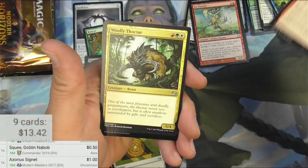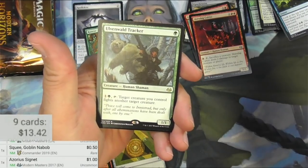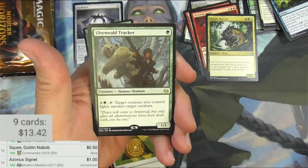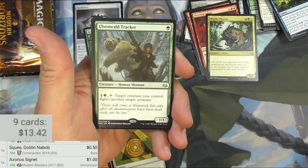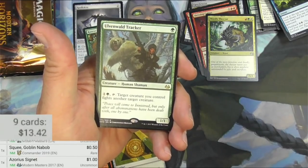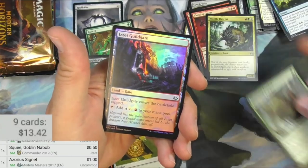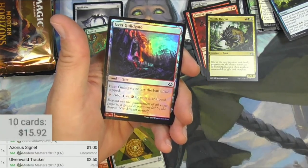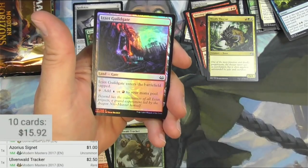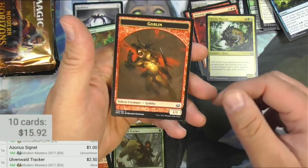Got a Cultist, Woolly Thoktar, and Oven-Wall Tracker — cool card, Human Shaman for one green. You can pay one and green, tap it, and target creature you control fights another target creature. Fighting is a good ability. For the foil — I was so hoping it would be something more exciting than a Guildgate. Oh well, foil Guildgate. Sure, why not? And a Goblin Token.